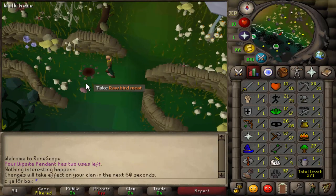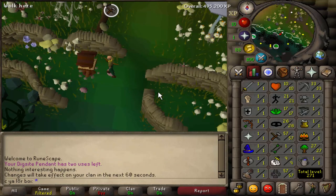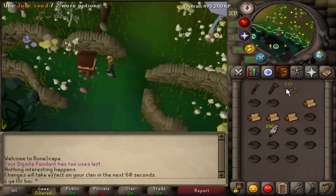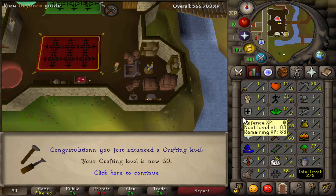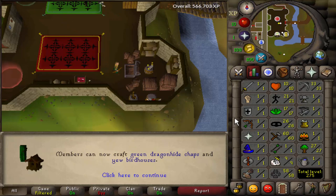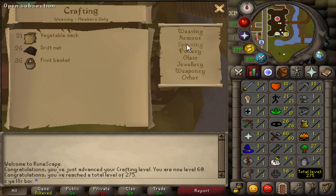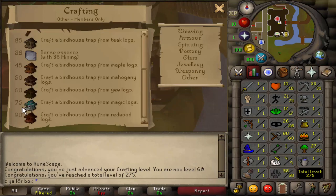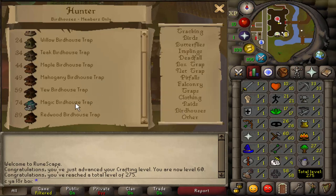Here's the last birdhouse we're doing for day five — we are wrapping up with 57 Hunter. I'm hoping we can get to 60 by the end of the week. 58 Hunter. Here we are coming up on 60 Crafting — that means once we get to 59 Hunter, we can make Yew Birdhouses. After this, the next Crafting milestone for the next tier of birdhouses is going to be level 75 for Magic ones, but we also need 74 Hunter, so it's going to be a while. We won't have to train Crafting for a while, but it's good to have 60 because probably by the end of today — day six — we'll have 59 Hunter and can start right away on the Yew Birdhouses.